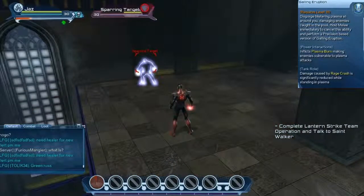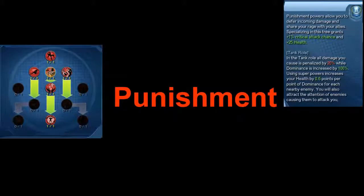Those are all the skills for the Anger tree; now we'll go over to the Punishment tree. For this tree you'll get 1% critical attack chance plus 25 health. In tank role, you still have the rage buff where all damage is penalized by 20% while dominance is increased by 100, and the 0.6 dominance times each nearby enemy health buff still applies. However, for the Punishment tree you do not have the plus 3 perception that the Anger tree had.